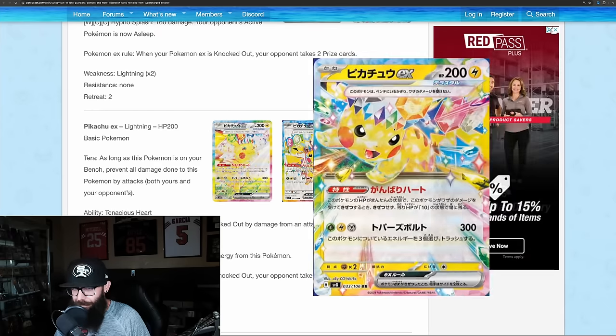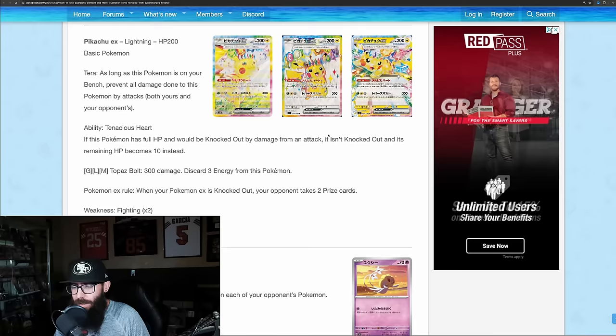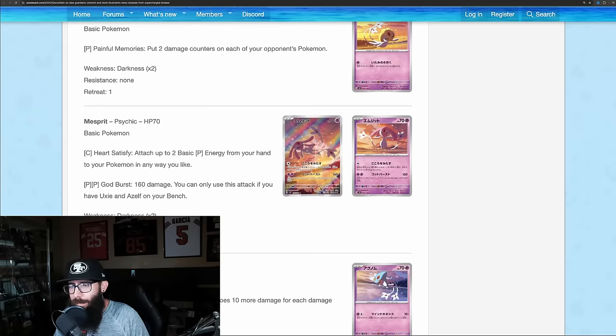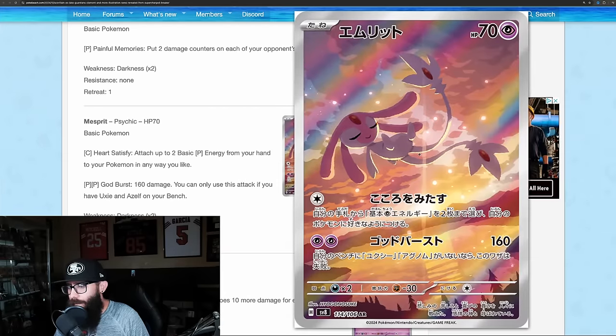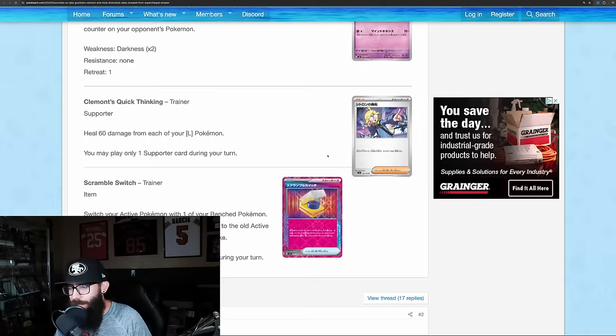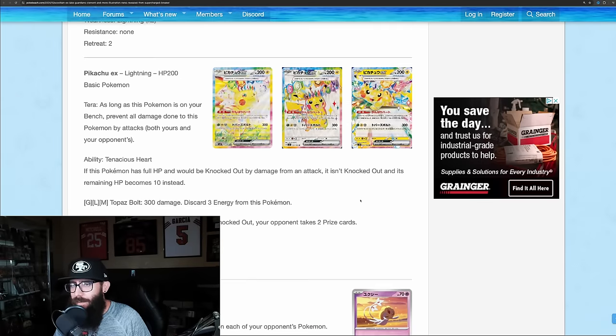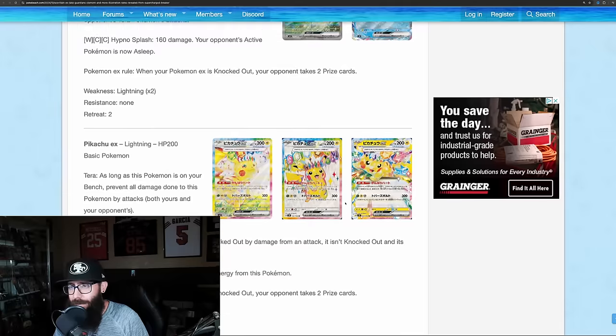And then here's just the EX. So that was revealed. We also have a Mesprit AR — Art Rare — which would be an IR in English. Cool-looking card. Other than that, we just have some basic cards being announced. There's still more to the set, so we still haven't seen it all.